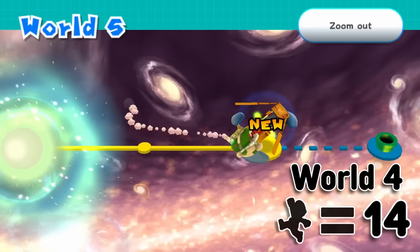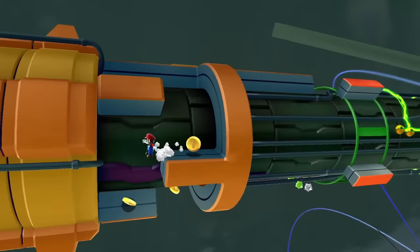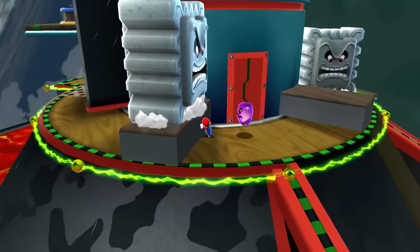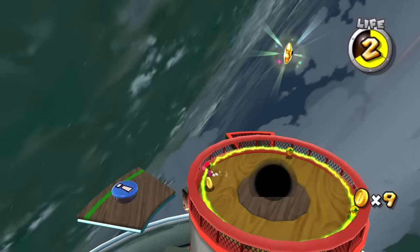For World 5, we have access to Space Storm Galaxy. At the very start we use pull stars with the B button, not requiring a jump. The next area was a 2D section requiring a precise spin, but no issues. Our next star was 'To the Top of Man's Tower,' requiring us to climb to the top of a tower with Thwomps, Fizzlets, and the Buoy Base tower. The star can be collected by shock boosting twice to bounce off a Top Man. Zero jumps.